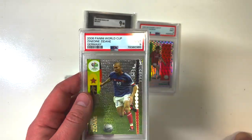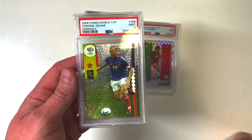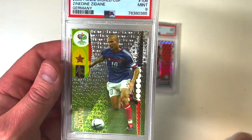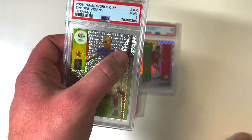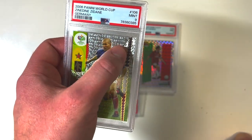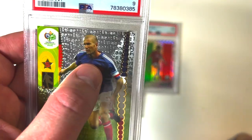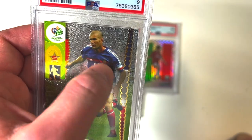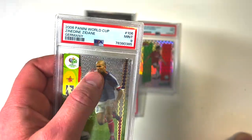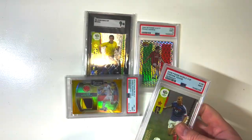Speaking of the 2006 World Cup, who doesn't love a little Zinedine Zidane — a little Zizou. Just look at how beautiful that 2006 World Cup card is. It's got the foil with the country and nationality behind it too — Brazil there for Kaka, and on this one, France is stamped on the card all over the place. A beautiful Zinedine Zidane card, nine mint. I love that 2006, so this goes right to the PC.